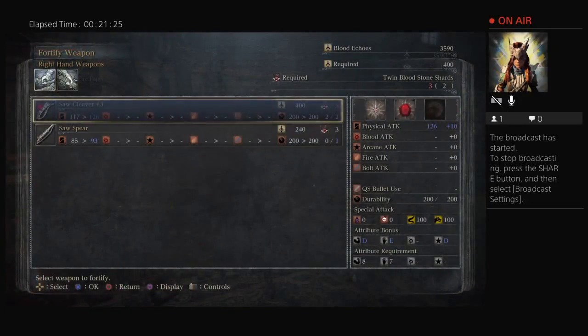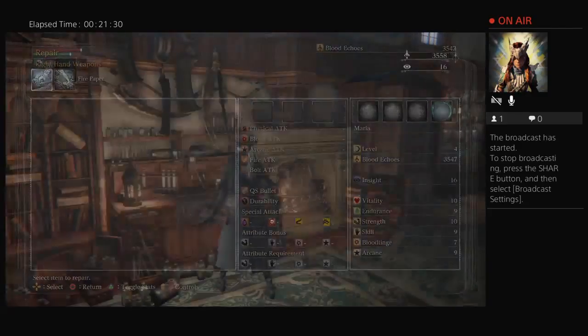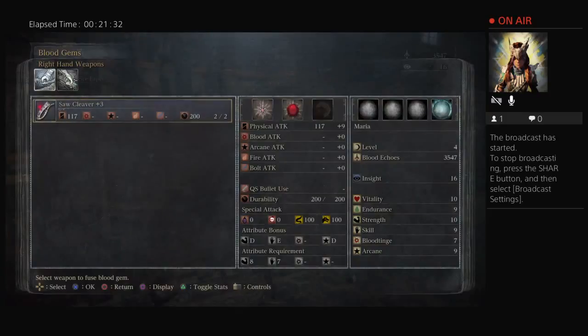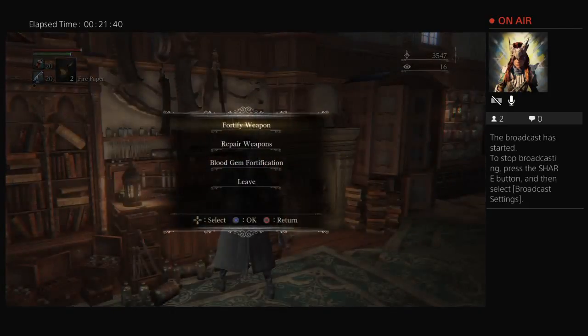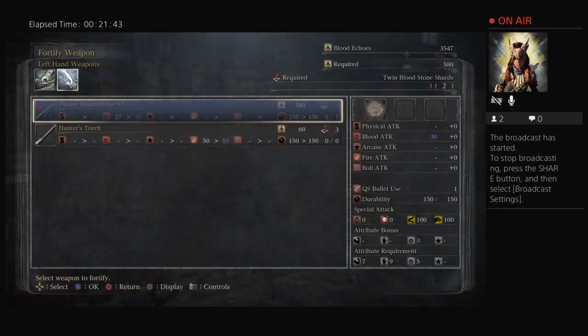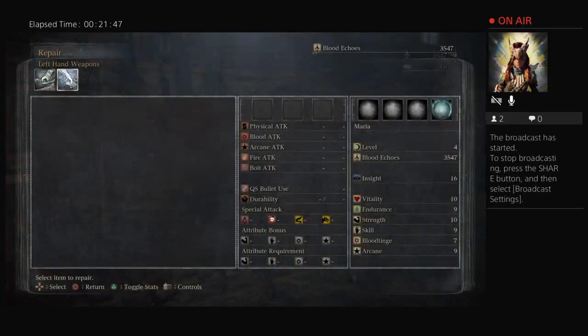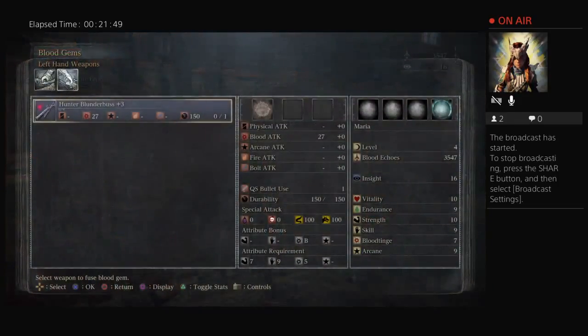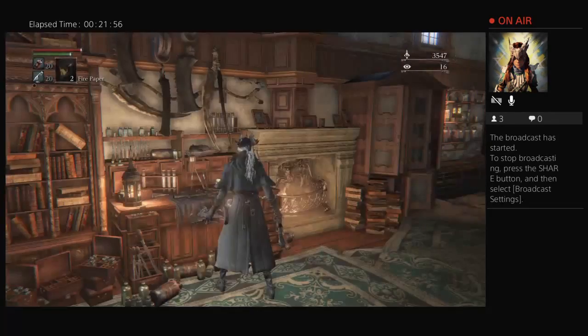I can't level that up yet — I still need one more. I can repair it though. Might as well put the blood gem on my blunderbuss.